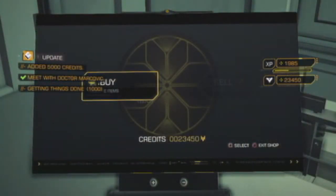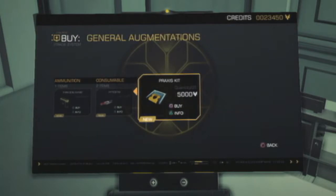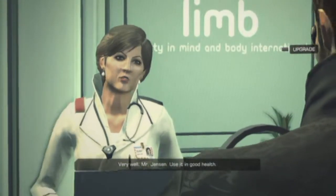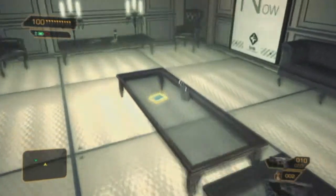Here's the limb clinic - we're going to buy two praxis points for five thousand credits each. You should have a lot of credits by now if you haven't purchased anything, which I haven't. What we're also going to do is get rid of my sniper rifle and my pump action shotgun.